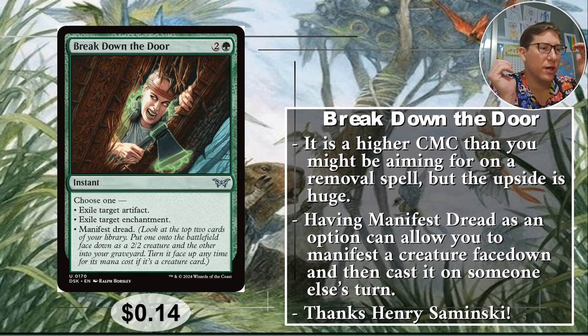Thank you Henry Siminski for recommending this card. What he pointed out is that if you need a blocker just out of the blue, this will do that as well. So it's removal and it's also defense, and it's potentially cheating a creature into play. Casting it right at the end of someone else's turn is great because it's not summoning sick right away — as soon as it's your turn, it's good to go. There's an impressive amount of flexibility, and only 14 cents.